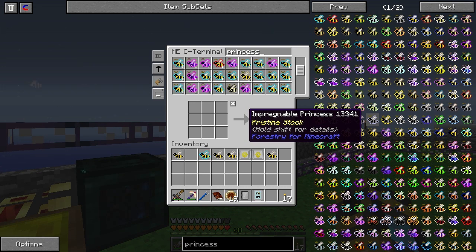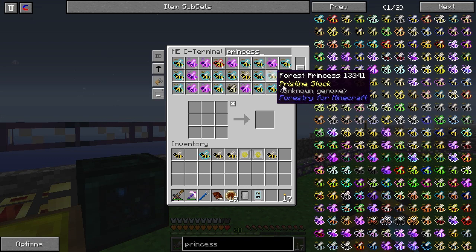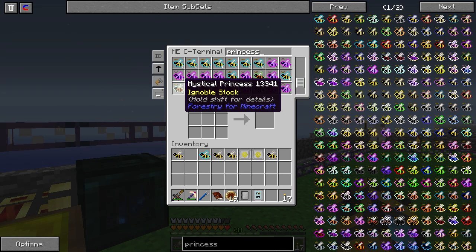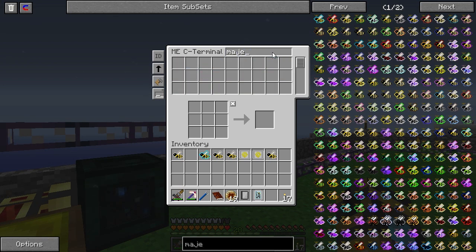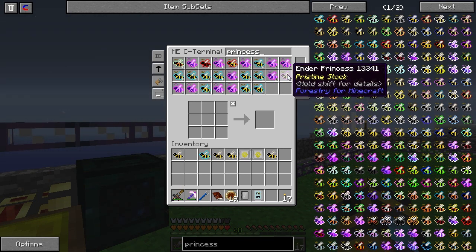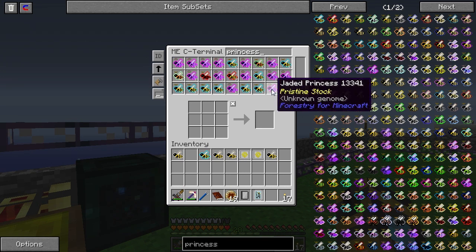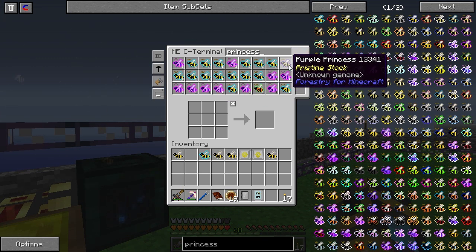What else do I need that's purple? Purple wool - that shouldn't be a problem. Molten Manulite - that shouldn't really be a problem. Purple dye, we need a hundred of those - that's easy. Purple stained clay. We only have 594,000 pieces of clay, so I'm not sure if I should be concerned. We can automate making more clay if we need - it's just sand in a water barrel.